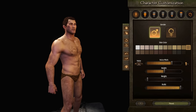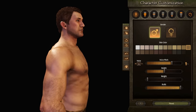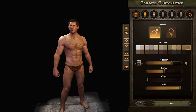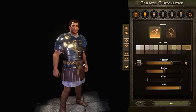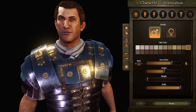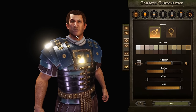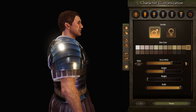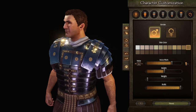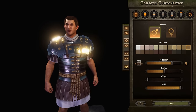Alright, Spartacus himself. I tried to get him as close to historically accurate as possible and I think it looks pretty good. He's got his menacing eyebrows, always looking a little bit angry. He's got his ears that point out, his curly short hair, and a really definitive jaw line. This is about as close to Spartacus as you can possibly get in this game.